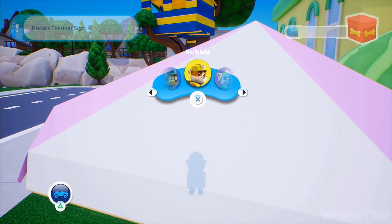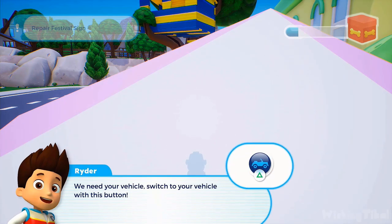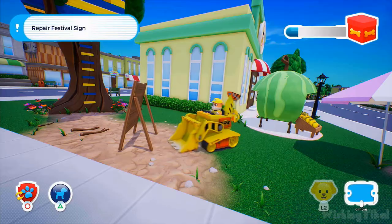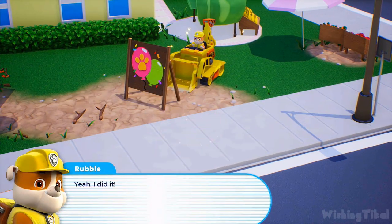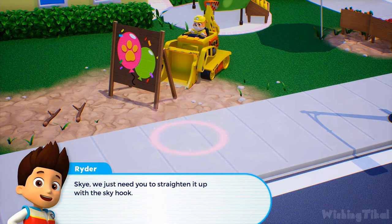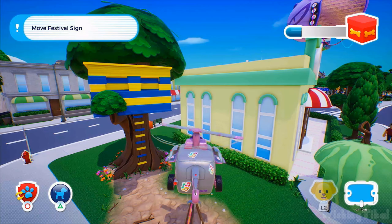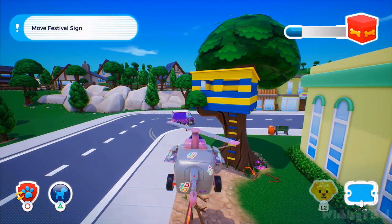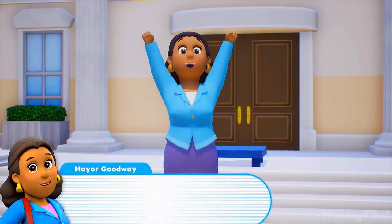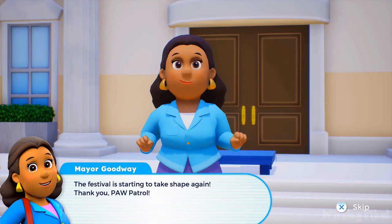Choose Rubble — we need your vehicle. Switch to your vehicle with this button. Well done! Yeah, I did it! Skye, we just need you to straighten it up with the sky hook. Well done! The festival is starting to take shape again. Thank you, PAW Patrol! Mission completed.